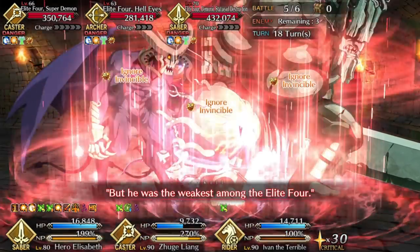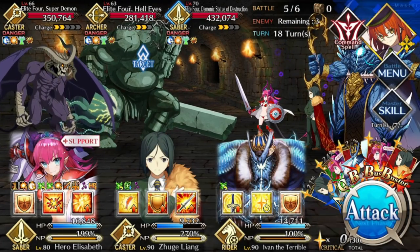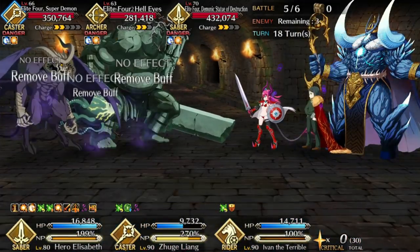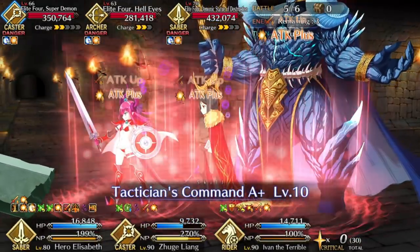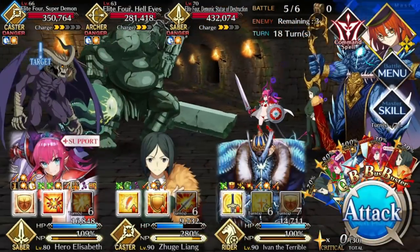This is the bastard wave — three mid-bosses. They have debuff immunity and invuln pierce. That's why I have Ivan: he can purge all of their buffs. It doesn't have to be Ivan; I like him because he also gives stars and can reduce buster resistance on NP. Very, very handy.